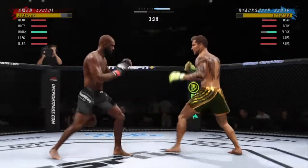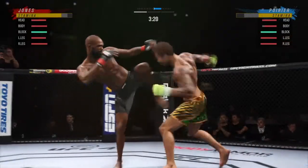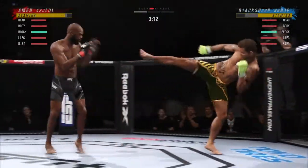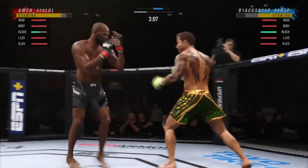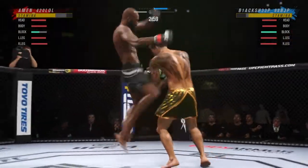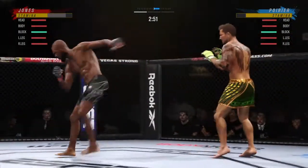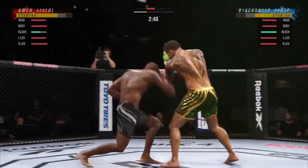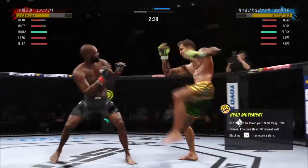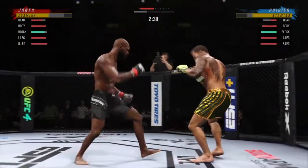Misses again with a right punch. Big leg kick lands. Beautiful kick to the body there, and he just left himself wide open for that strike — very vulnerable by leaning in, keeping the guard high, allowing for an opening down low. Timely defense there, huge block. Big power punch. Big liver kick lands under the elbow, and just misses with that big right hand.